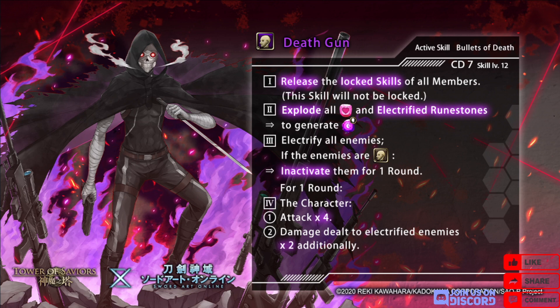There are a ton of dark humans who can electrify the enemy — I'll put them up on screen right now — but all of them are past collab cards, so it's a good idea to grab this as well. I'm not sure why they keep making dark humans electrify; it's almost as bad as the collab light humans breaking puzzle field. For one round the character's attack times four and damage dealt to electrified enemies times two additionally.